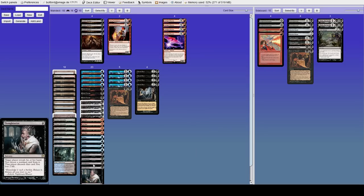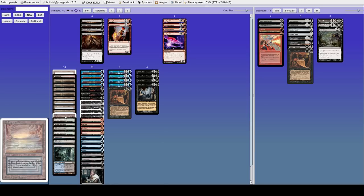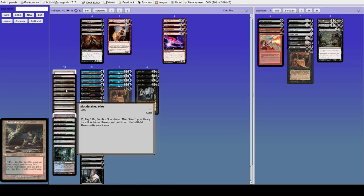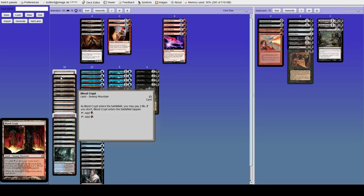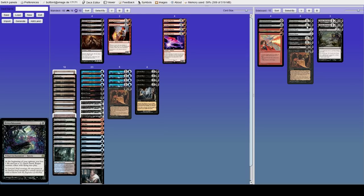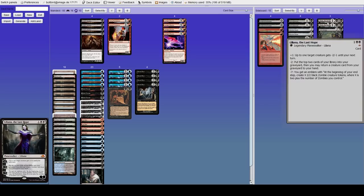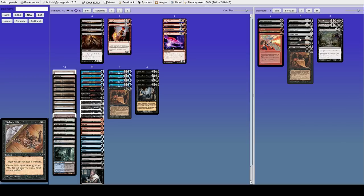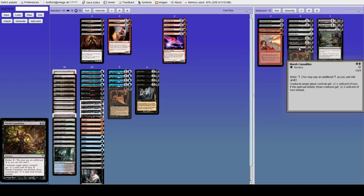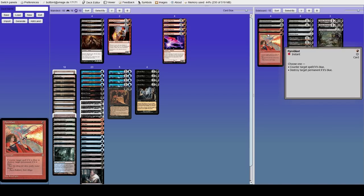The mana base is similar to the Blue-Black Shadow deck — we have one Underground Sea, twelve fetches, and because we're running red, one Blood Crypt and one Badlands. The sideboard looks fairly similar to the Blue-Black version: two Liliana of the Last Hope, Toxic Deluge, Bitter Blossom, Ratchet Bomb, Edicts, Marsh Casualties, another Hymn, two Surgicals, and two Pyroblasts — nice since we have red, something the Blue-Black Shadow version does not have.